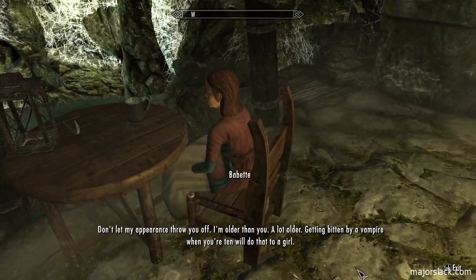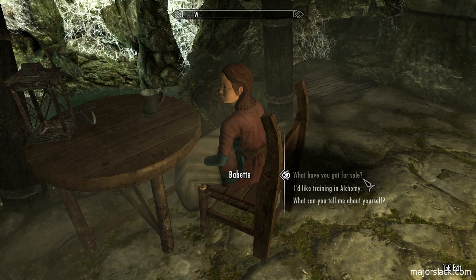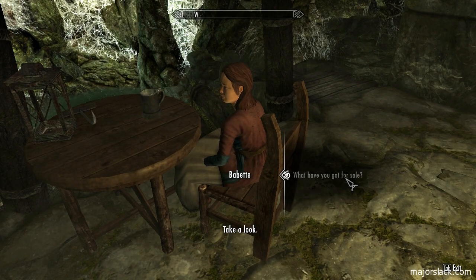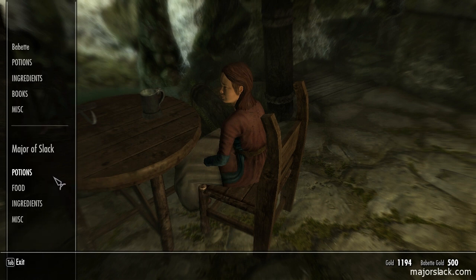And we've got a... Don't let my appearance throw you off. I'm older than you - a lot older. Getting bitten by a vampire when you're 10 will do that to a girl. This is Babette, and she actually is a potion merchant. A potion merchant - it's amazing. She's got 500 gold and she sells ingredients.